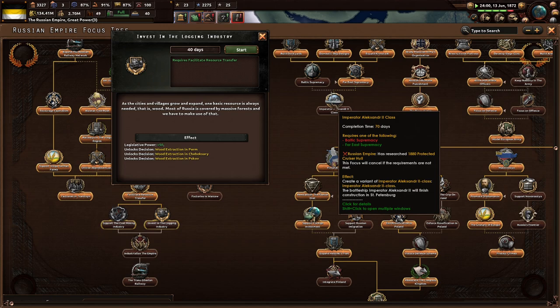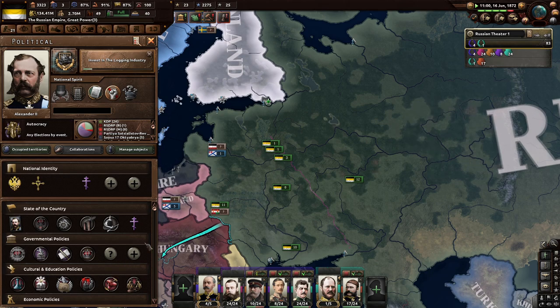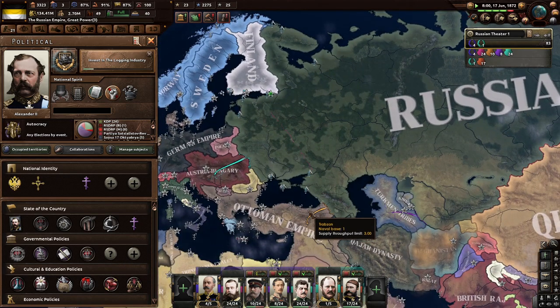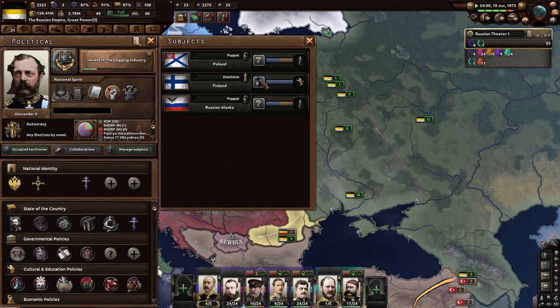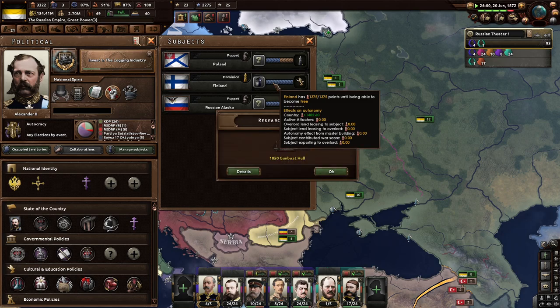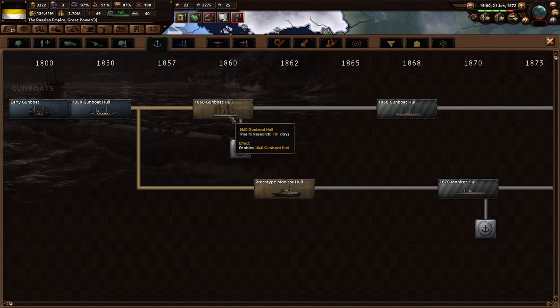We need 1880s protected cruiser hulls for the Alexander class, and we've got quite a few comments to go through. Someone recommends we annex Poland — I'm not sure we can do that. The Finns still want more autonomy, so we'll definitely see what we can do.